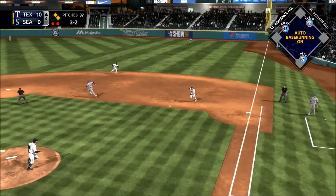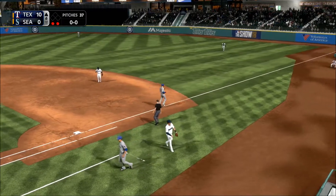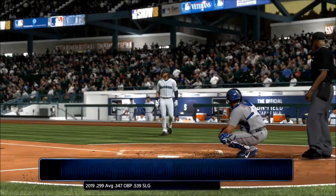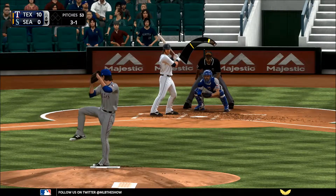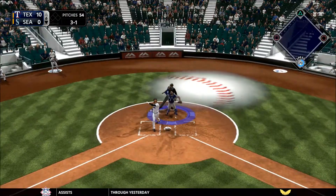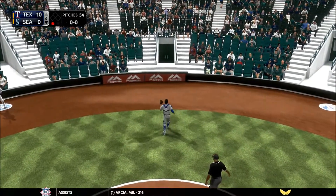The two-out threat will not come to pass. That'll bring up Ben Gamble — a free chance to cause havoc out there, especially the leadoff guy. Popped him up, Heiner has a play — one down.